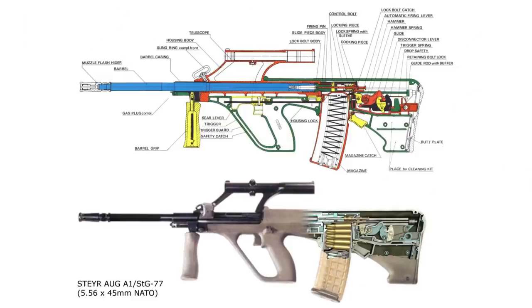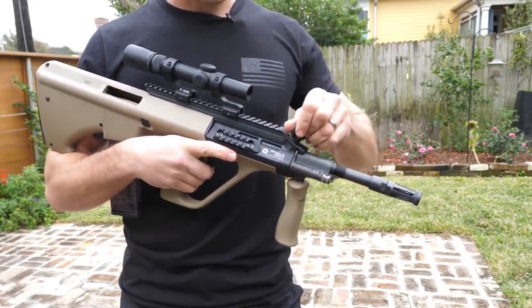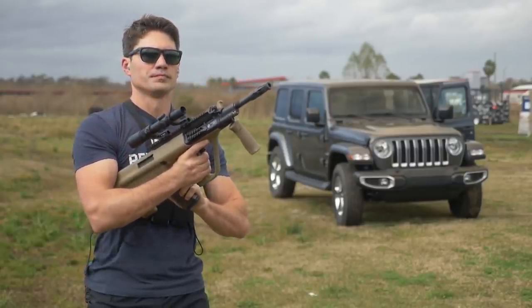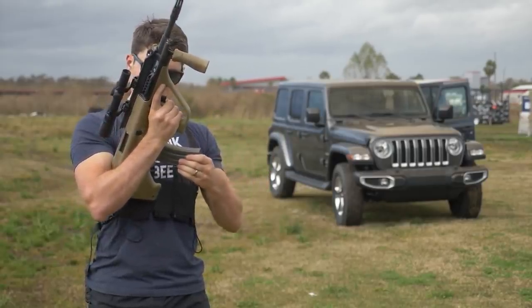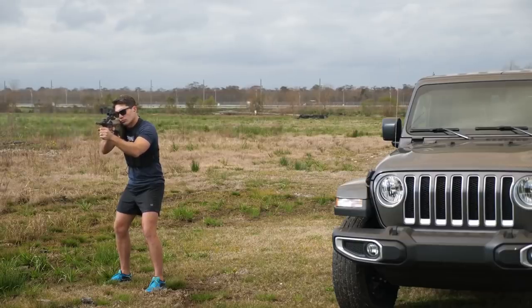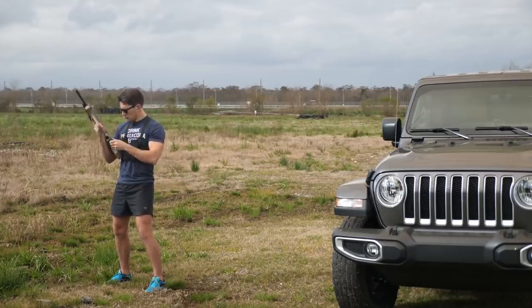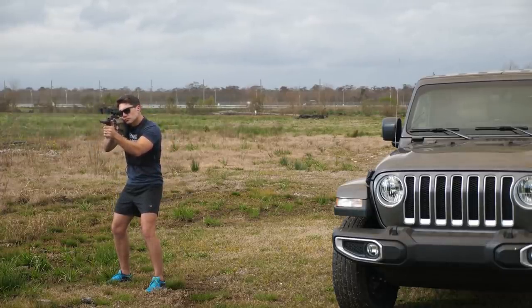The AUG is also the only bullpup on this list. To oversimplify, a bullpup design is a gun that has the chamber and the magazine behind the trigger. The upside of this design means you can have a gun like the Steyr AUG which will have a 16 to 20 inch barrel but only be the size of the HK MP5 with its 9 inch barrel. Downside of this design means you're going to have to dedicate a few extra precious seconds to reloading the gun, and if you ever have to switch hands and shoot with your support hand, there's a good chance you're going to get a brass shower in the face because that chamber is going to be right next to your cheek whenever you fire.